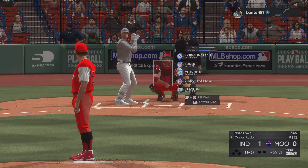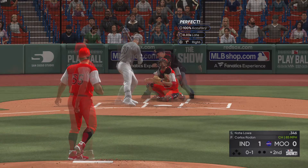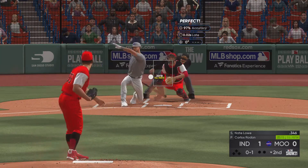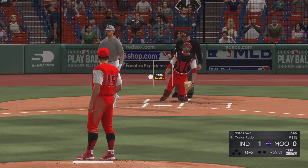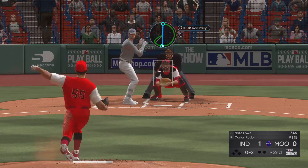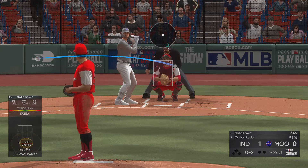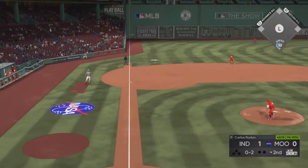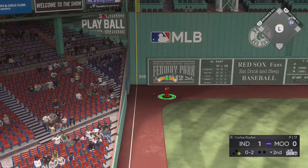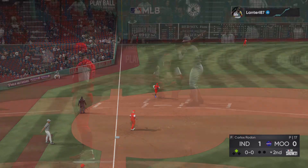Next to bat will be first baseman Nick Lowe — he takes a called strike at the knees, it's 0-1. A first pitch changeup is effective — hitters are almost never looking for it. Another foul ball. First time he breaks out a curveball and it's a pretty good one — down the left field line, of course the shift. He's around first, heading for two, and he'll pull into second here with nobody out.